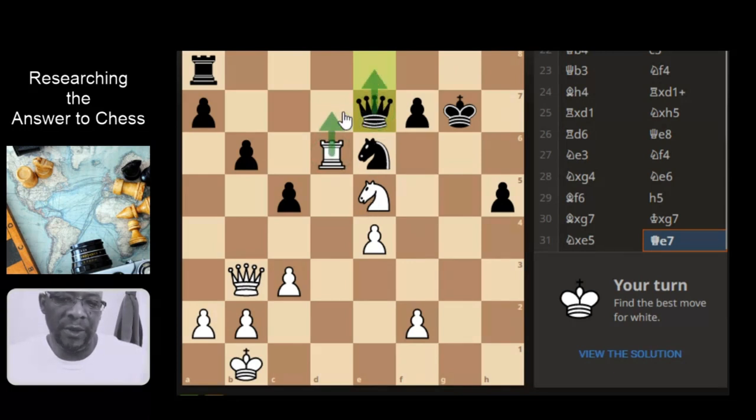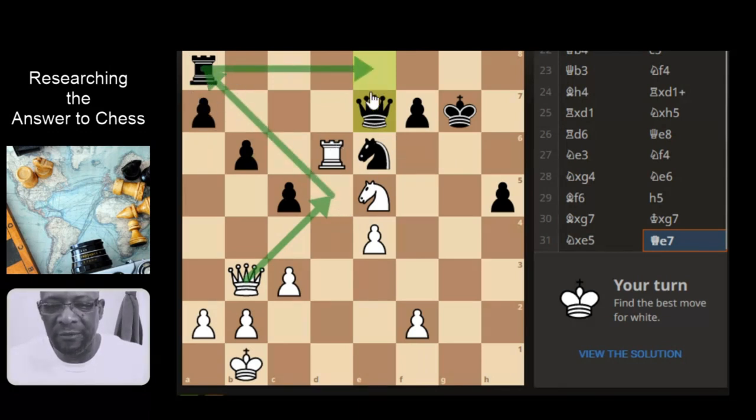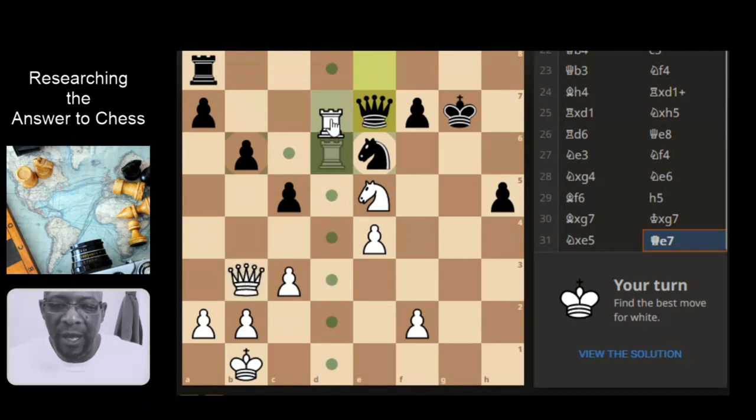Queen goes back, check — king goes back. Maybe it's not that... but that looks tasty because it's attacking the higher piece. There's this — I don't think there's anything else. Queen takes the knight? No, that's not going to work. Queen attacks the rook, but then it develops the rook — it can come here and add more pieces to the frame. I think it's this.